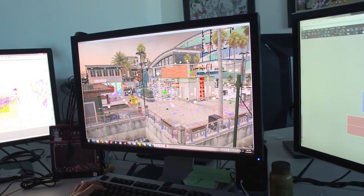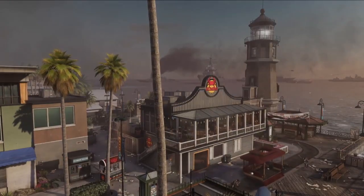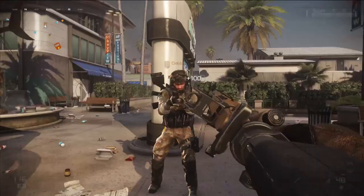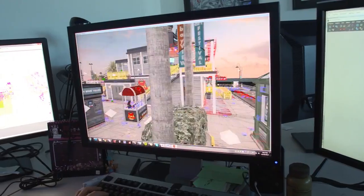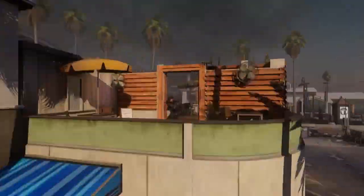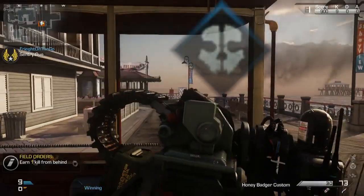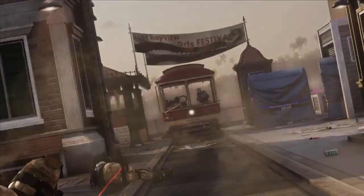Bayview is a mid-sized map — a quaint, peaceful boardwalk town where you can see naval destroyers. If you complete a field order, you can call in an artillery strike that decimates your enemies. It's a great map that supports all play styles: high sniper points on each corner that can fire across to each other, a run-and-gun section with sentry guns on the trolleys that can wreck unsuspecting enemies.